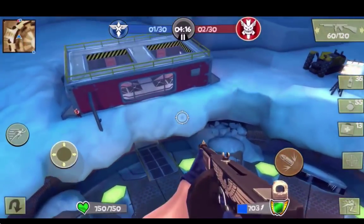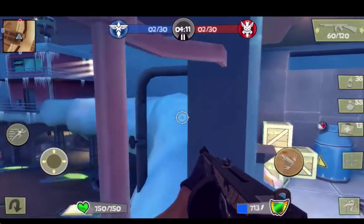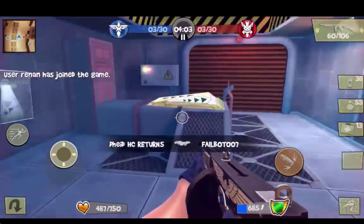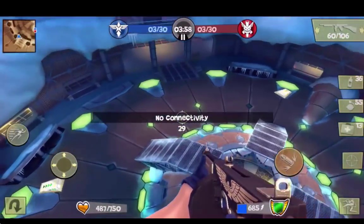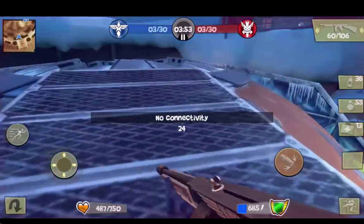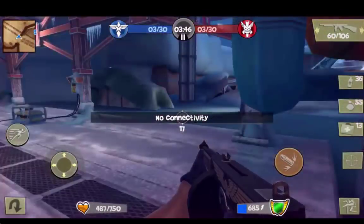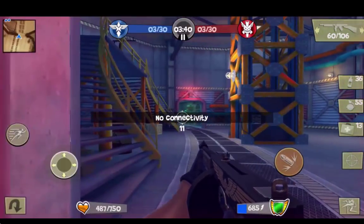Here we are in the second game on the Allies side with the chef's hat equipped, so I'll be firing with 15% more bullet spread and 25% more damage. People always wonder why I choose that hat when I say I'm going to use a hat — there is a reason for it, and I may make a video on that eventually. No connectivity — I heard staying still helps.